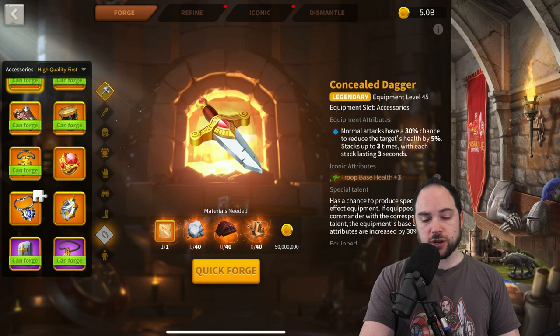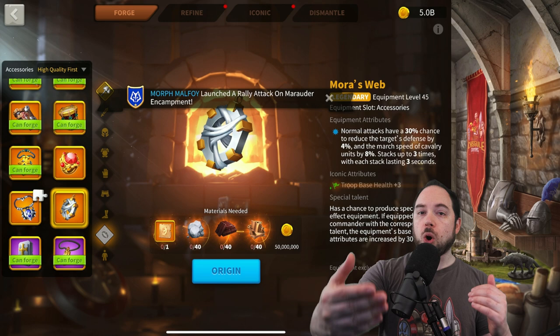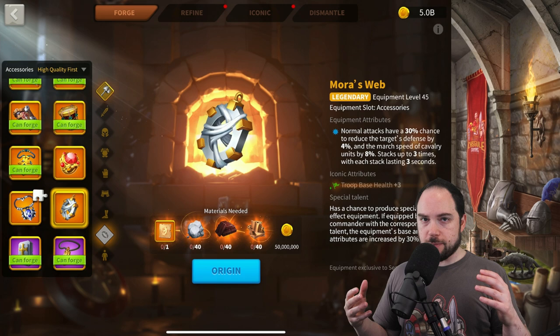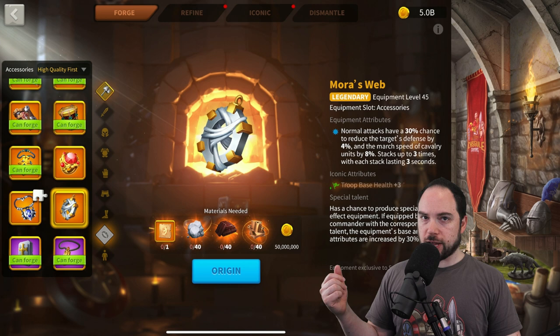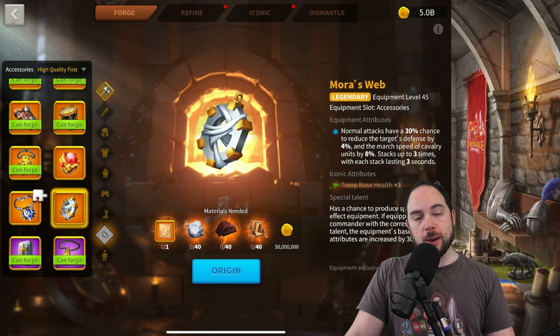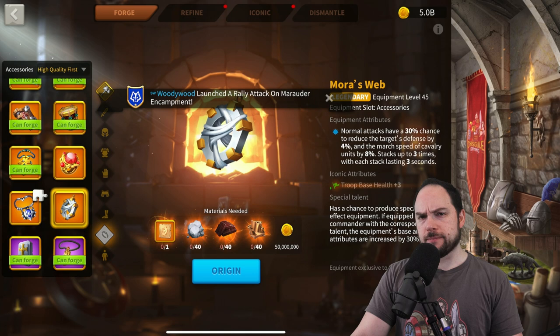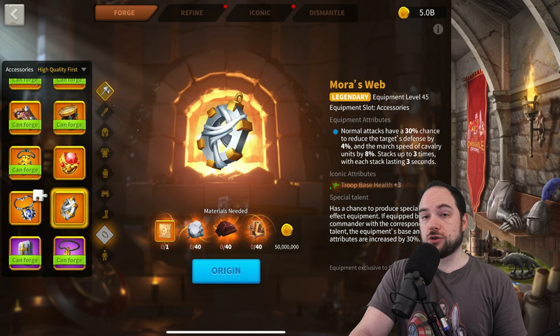Mora's Web is a similar item — it reduces the defense of the target. It also reduces march speed of cavalry. Again, it's a reduction on the target, which means it scales up in value based on the number of people hitting the same thing: each march hitting that target benefits from the defense reduction. You get a total of three stacks for 12% defense reduction. I think this is probably the second accessory most people should shoot for, especially if you have three, four, or five-plus marches in the field.